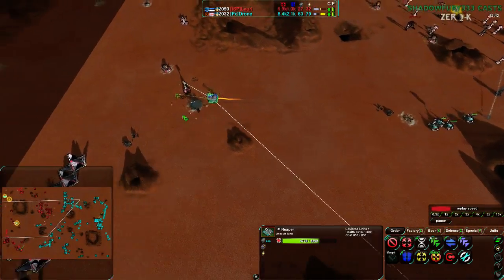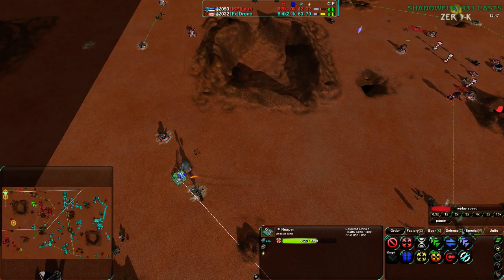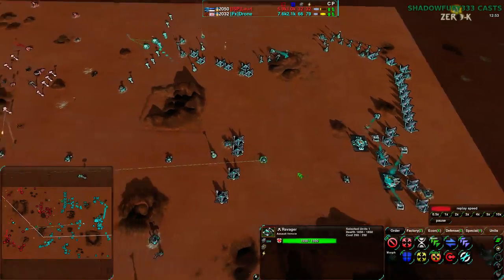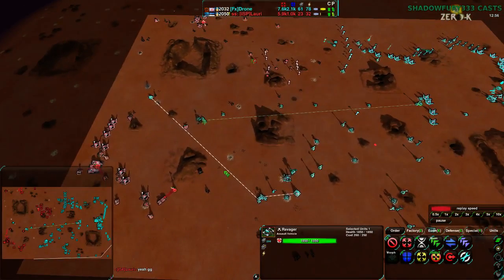Still getting Reapers coming back in and destroying Lauri's base. I think Lauri's going to throw in the towel pretty soon. The Brawlers are just streaming in. The Dominatrixes have actually been switched out for Ravagers — which doesn't even matter at this point. Lauri throws in the towel. That is game!